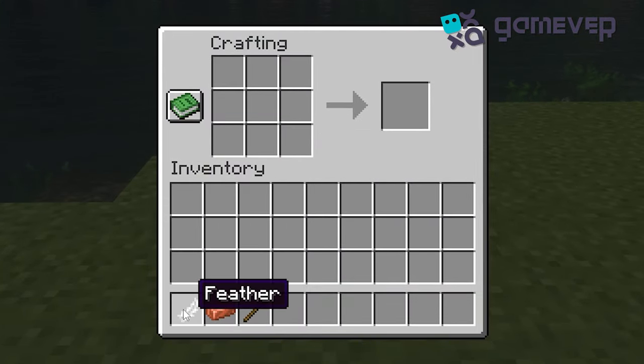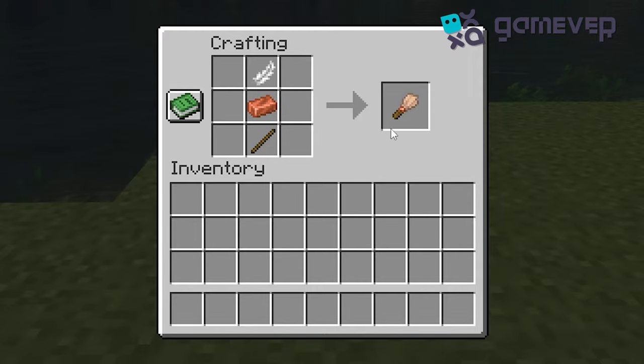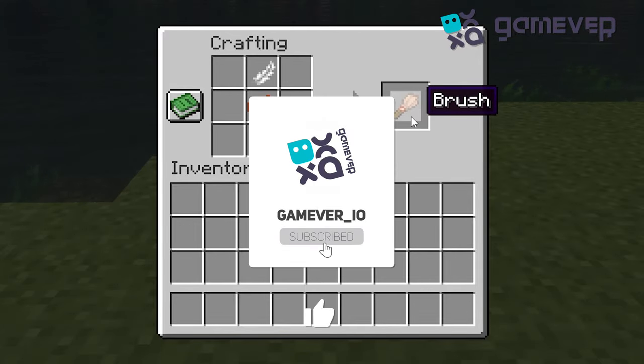Open your crafting table, place the feather in the top slot, copper ingot in the middle, and the stick at the bottom — and there you have it, a brush! Like and subscribe for more Minecraft tips.